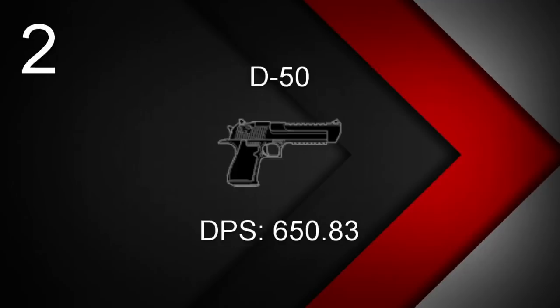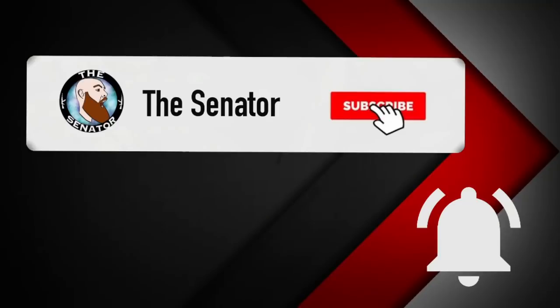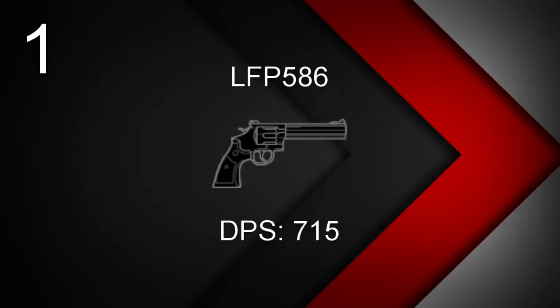At number 2, we have the Desert Eagle, the D-50, equipped with Blackbeard, Valkyrie, and Nøkk. This hand cannon has a DPS of 650.83. And finally at number 1, we have the LFP-586, going to Twitch, Monty, Doc, Rook, and Lion. This revolver has a DPS of 715 — a huge contrast to the number 18 spot, the P-10C, which had a DPS of 300.